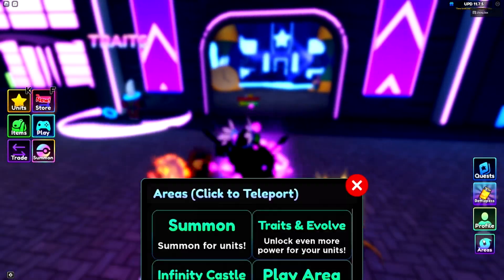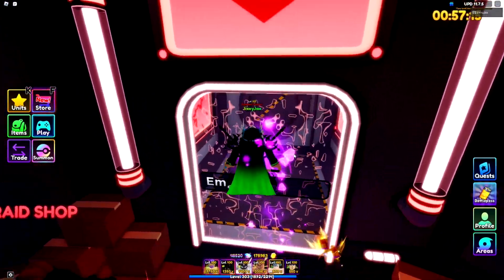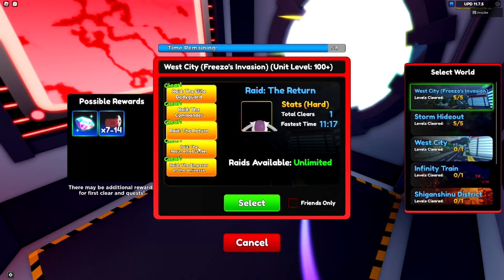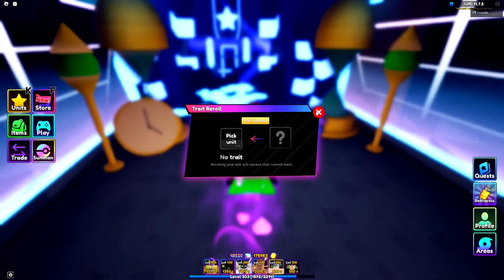If you don't know how to get the alien scouters, go to Arenas, then Raids at the bottom, and run the brand new raid - West City: Frieza's Invasion. Work your way through all of these and just keep grinding. The faster ones give way more but you can only do three a day.